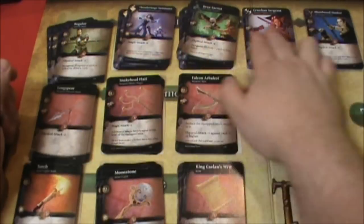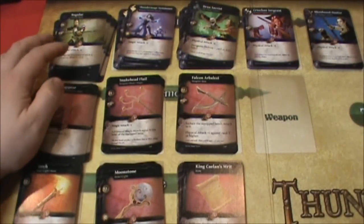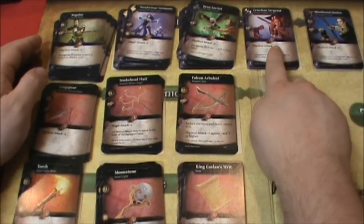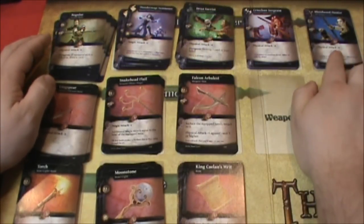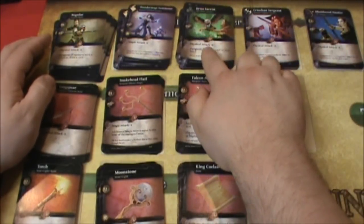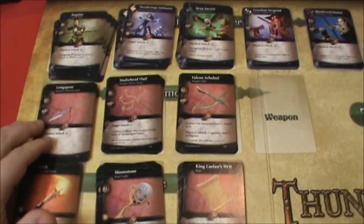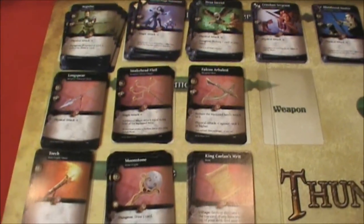We've got our heroes up here, starting with the regular and moving down through the different ones. We've got an Achilles-type hero here, a hunter, a cleric, and a wizard. Then we've got some weapons in this row: a spear, a flail, and a crossbow.